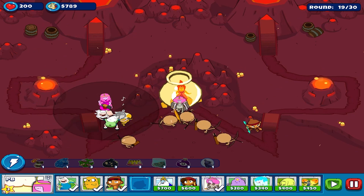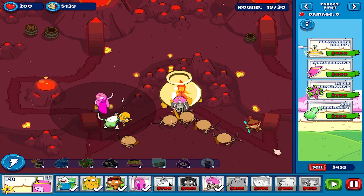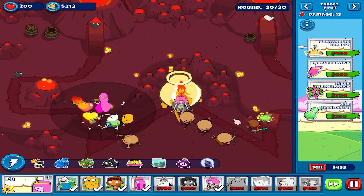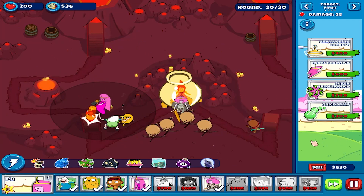We need to place her in the large range area. Let's place her here. We will place Princess Bubblegum here and Finn here. This should do the trick.